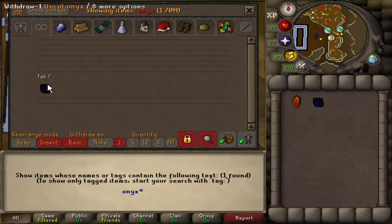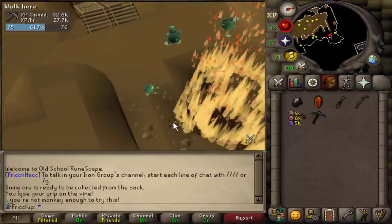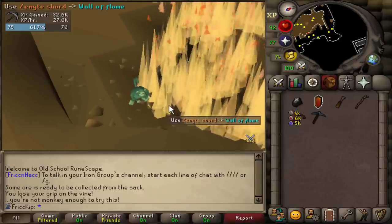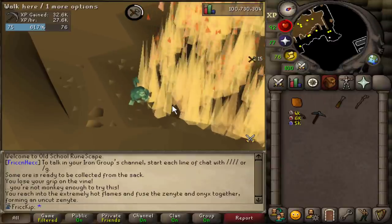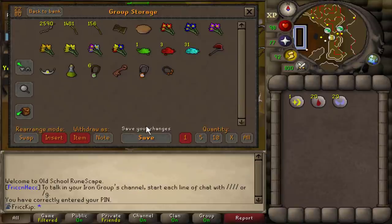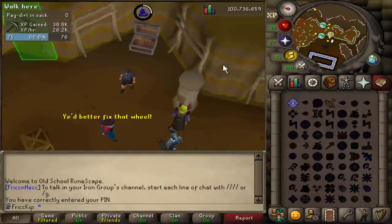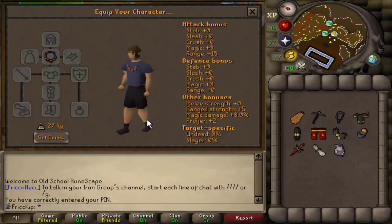Spook just got 88 crafting, which means she can make the Anguish. So I'm going to put both of these into the group storage. I have to fuse them because Spook never finished Monkey Madness 2, which you need to actually fuse these together — at the time when we did the quest, her combat stats were so low she wasn't able to finish the final boss fight. So I'm going to fuse these together and hand them off to her. There it is, the Zenite necklace. We are going to enchant it — necklace of Anguish. Probably the biggest DPS upgrade from any of the Zenites in terms of their respective attack styles: 15 range accuracy, 2 prayer, and 5 range strength. That's going to be so nice for Shamans and Zora.